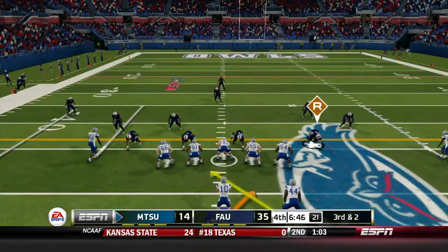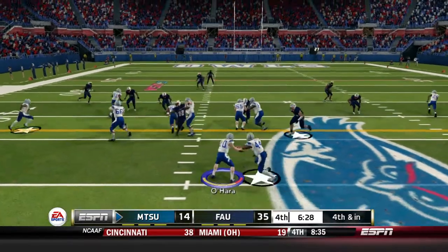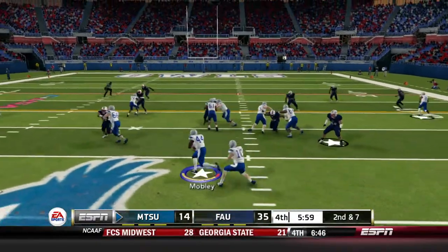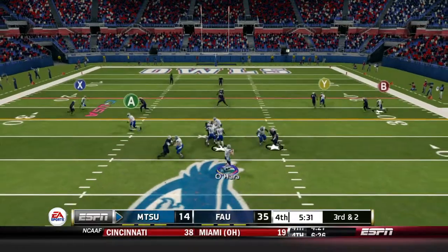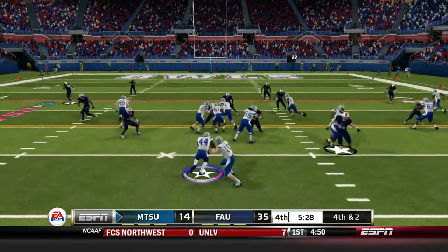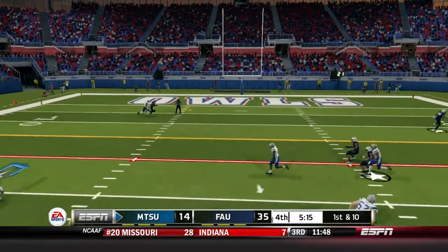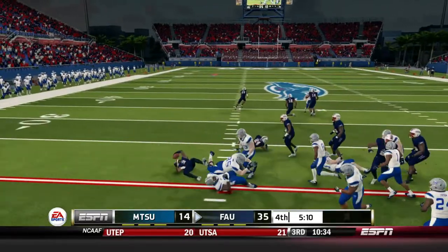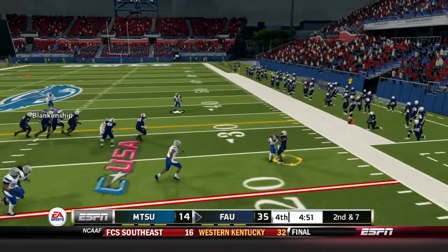Second and nine — O'Hara finds Windham over the middle for six. Third and two — O'Hara trying to get the first, taken down short, fourth and inches. Going for it — O'Hara running, picks up the first, keeping the drive alive. Six minutes to go, second and seven. Third and two — O'Hara dropping back, throws left side in a tight window, incomplete, sets up fourth and two. Mobley up the middle picks up the first easily — seven-yard rush. First and ten — O'Hara forces it over the middle on the post route trying to make a play with pressure; second interception for Shelton Lewis, nearly seals the game.